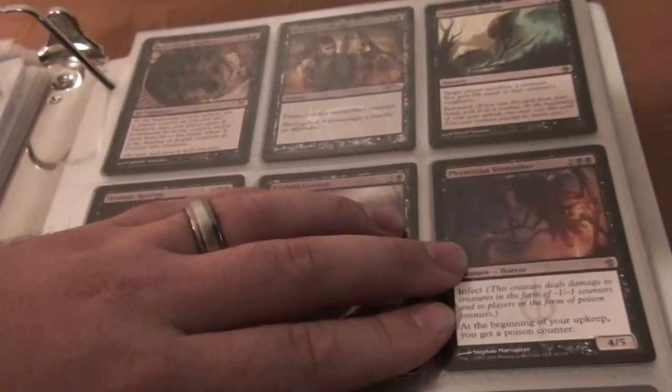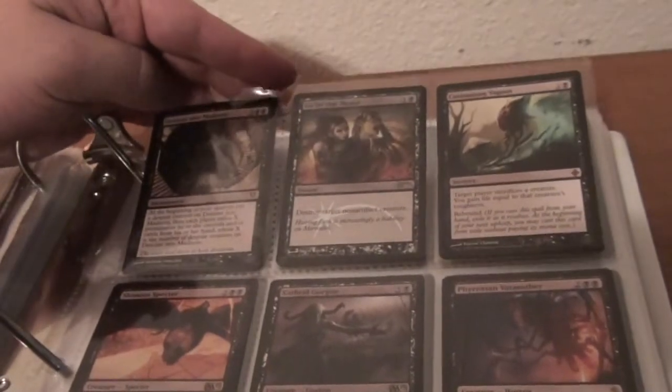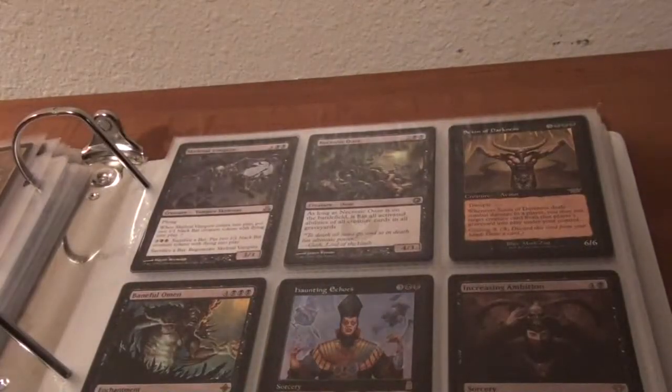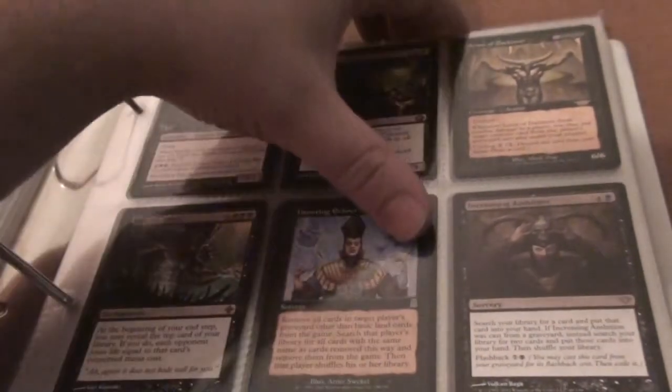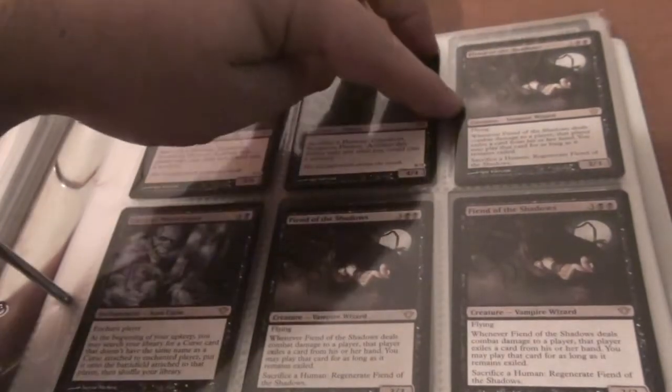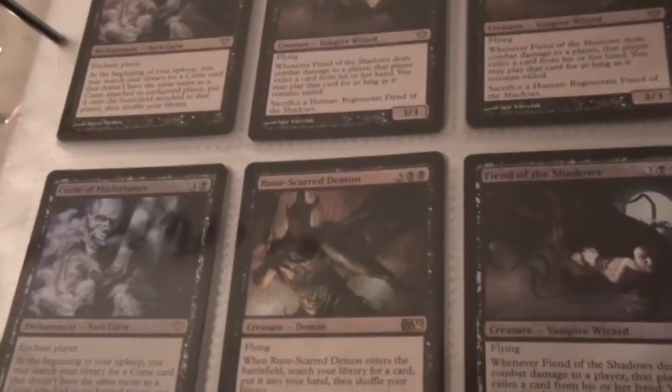Consuming Vapors — just one. Go for the Throat Foil Promo. And Descent to Madness. Oh, Consuming Vapors — yeah, there was two, so there's one right here too. Increasing Ambition times two, Haunting Echoes, Baneful Omen, Skeletal Vampire, Necrotic Ooze, and Sign of Darkness. Two Ravenous Demons. Looks like three Fiend of the Shadows — one is Foil. One Runesguard Demon. And two Curse of Misfortunes — one is Foiled.